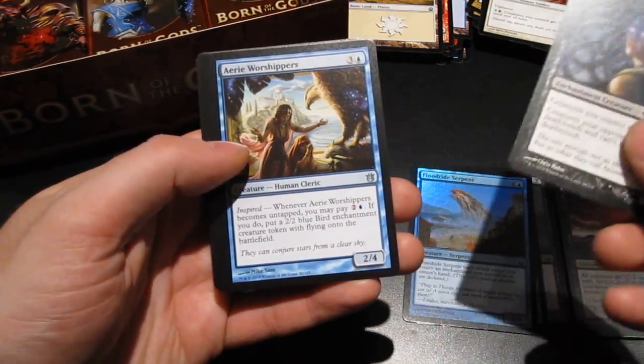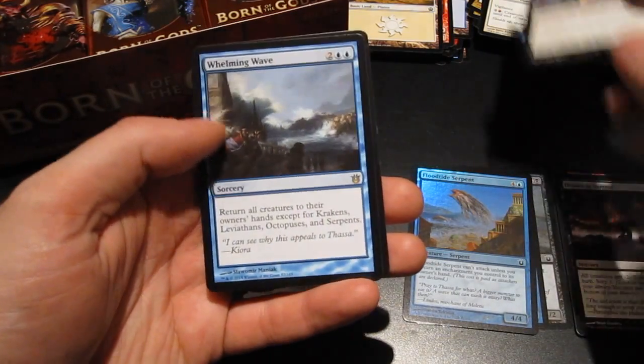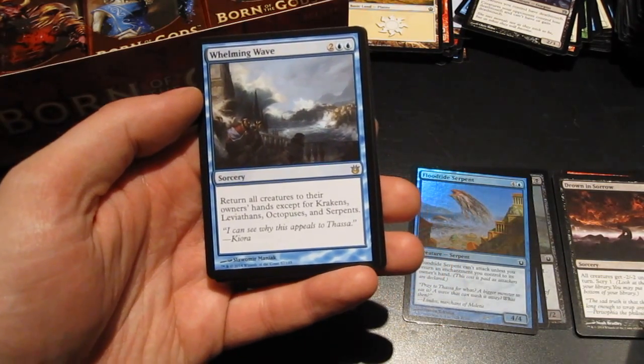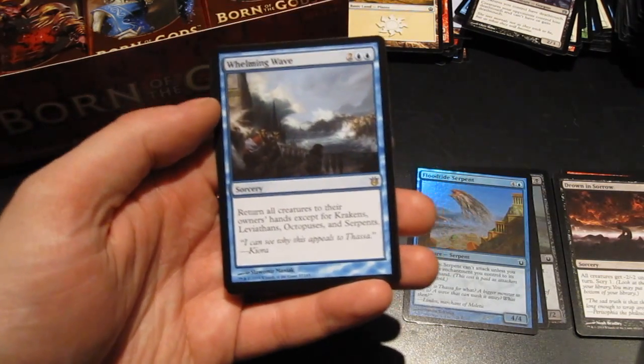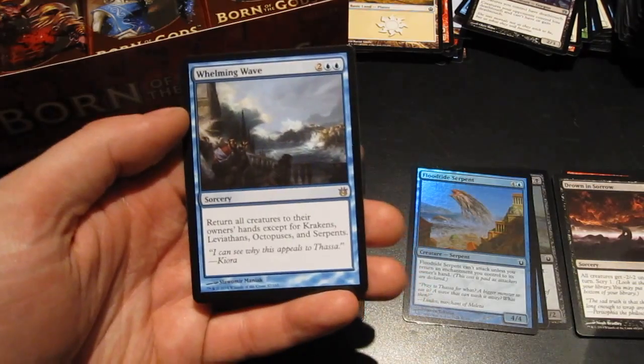Archetype of Finality. Whelming Wave — kind of like this one, it really is like a blue Wrath of God. Return all creatures to their owners' hands except for krakens, leviathans, octopuses, and serpents. Love the flavor here.